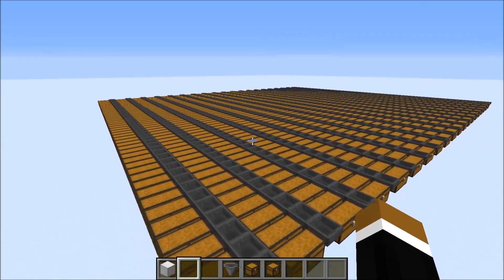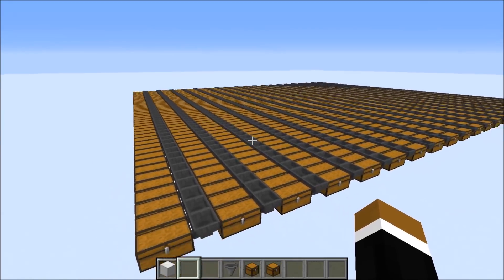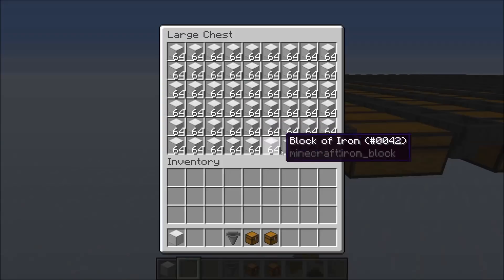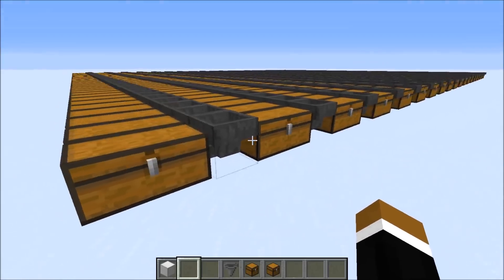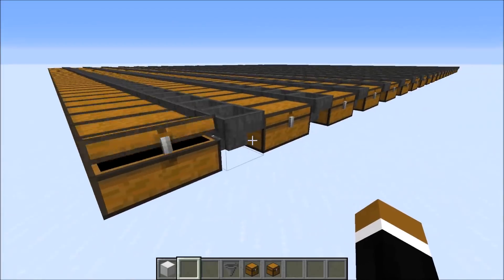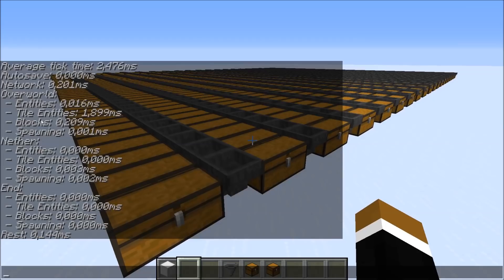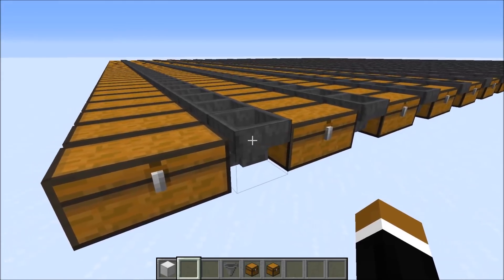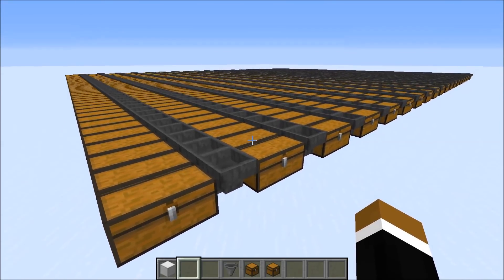Now let's get back to testing hoppers. Here's a normal formation found in almost every storage system: a filled double chest with a hopper trying to input items but unable to because the chest is full — both containing the same item type. The results are interesting: tile entity is 1.899 milliseconds. So a hopper in this configuration would cause about 7 times as much lag as an empty hopper.